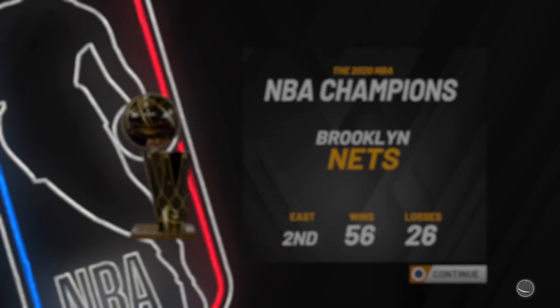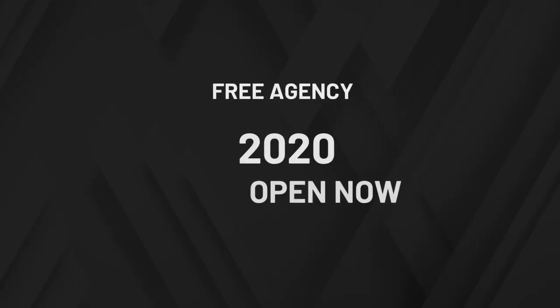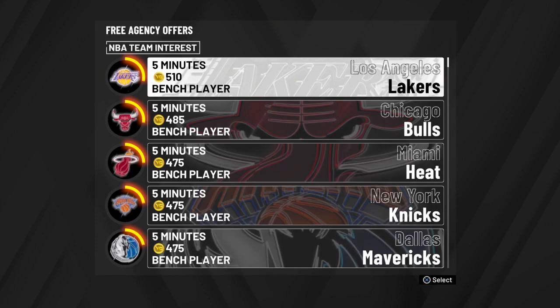Once you've finished simulating the whole season, you get the option to enter free agency, so just press that button there. I've actually sped up the process a bit here just so this video doesn't take too long. Either way, what you want to do now is choose the LA Clippers.